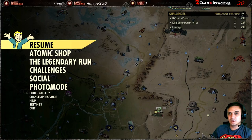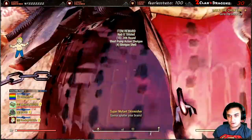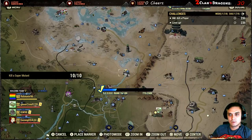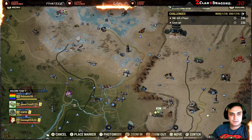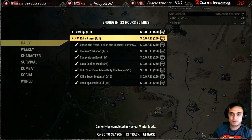Mission complete! All we got left is kill a player in Nuclear Winter. Wait, we're not done - we need to find one more super mutant. I'm gonna take your score, man. That's probably the repeatable - that's what I got. So what we have left is level up and kill a player in Nuclear Winter.